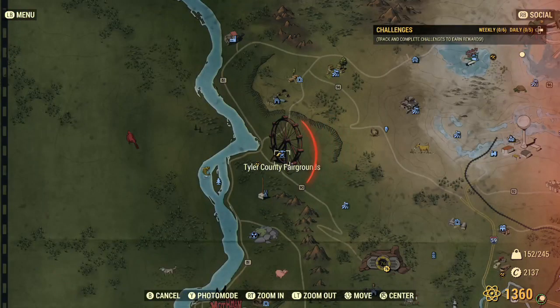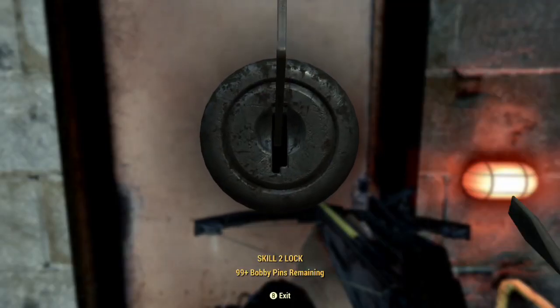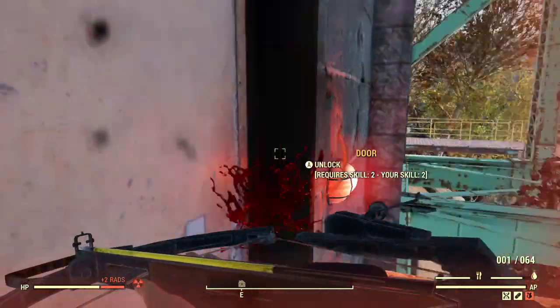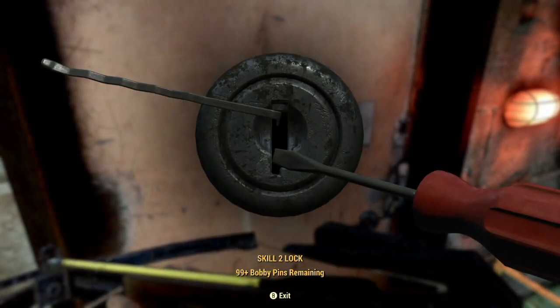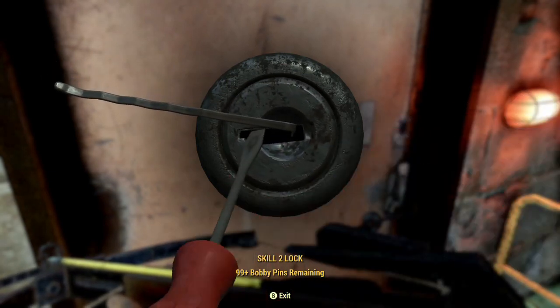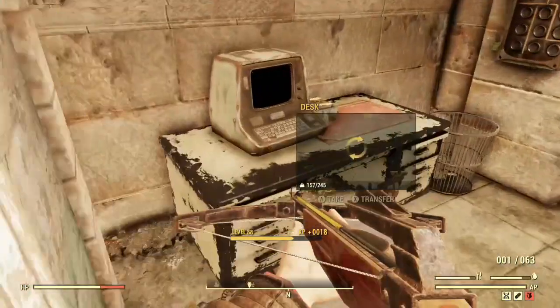There it is on the map, up by Vault 76. This one is right underneath the big bridge in Flatwoods — just spawn on it, walk down the little ramp, you'll see the door — it's a level two lock. Open it up, go straight through, and it's on the desk in the back.